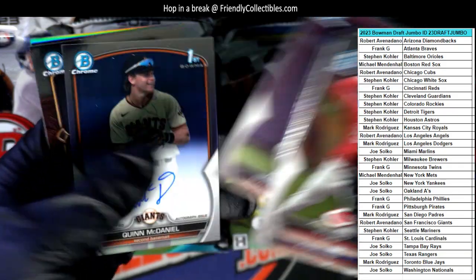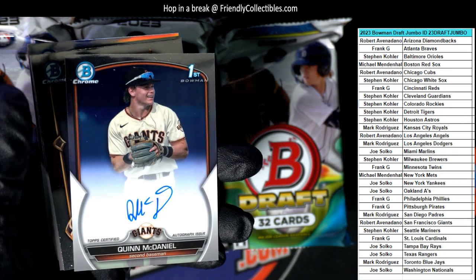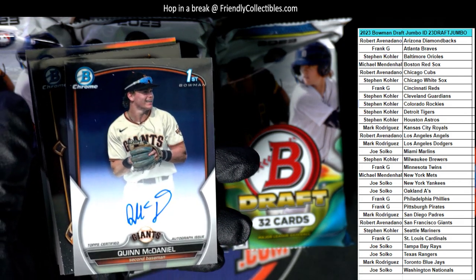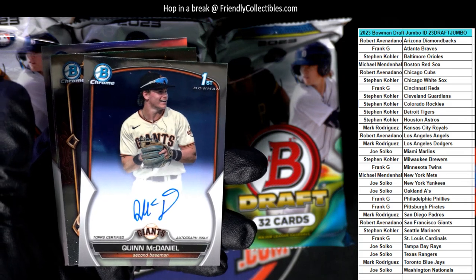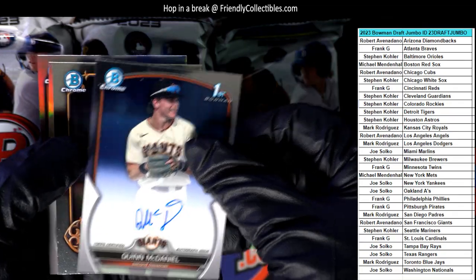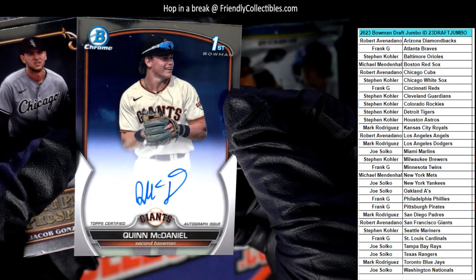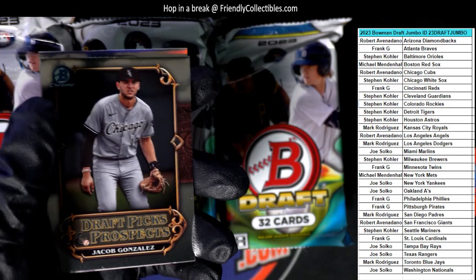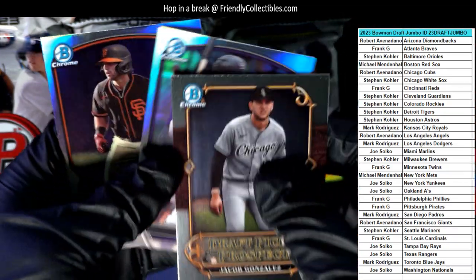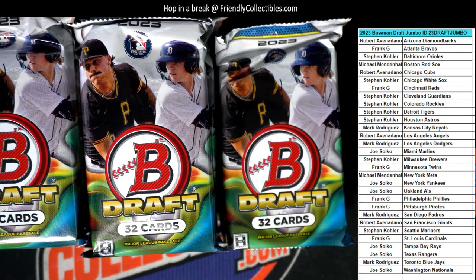Look at that — first pack and we got an auto right there! It's a Quinn McDaniel from the Giants, his first Bowman. Robert A, this one's coming out to you. It's not numbered, but it's a nice Quinn McDaniel autograph. And we also have Dion George and Luke Schlager first Bowmans.